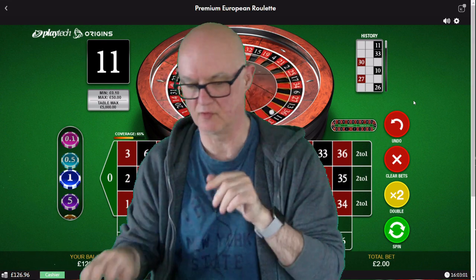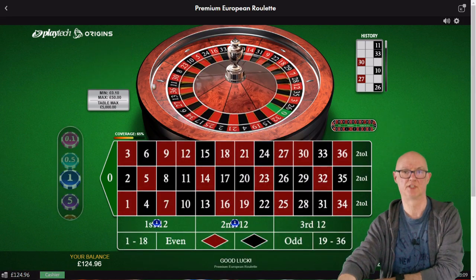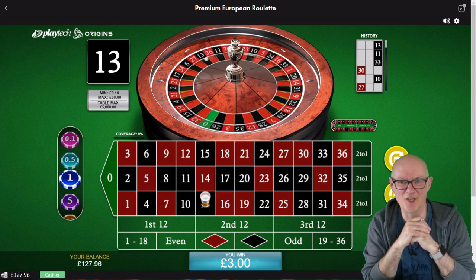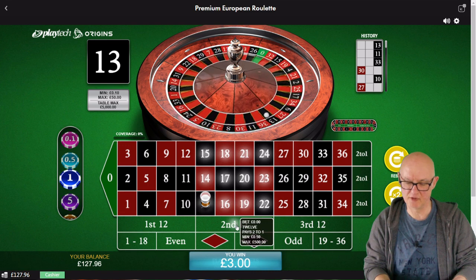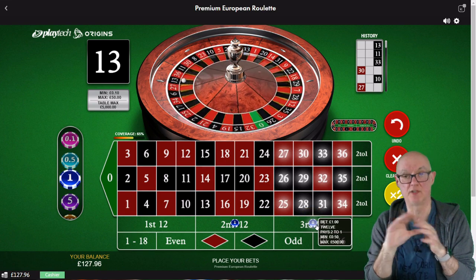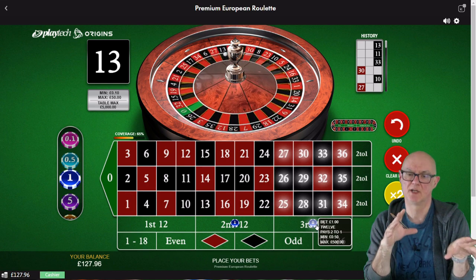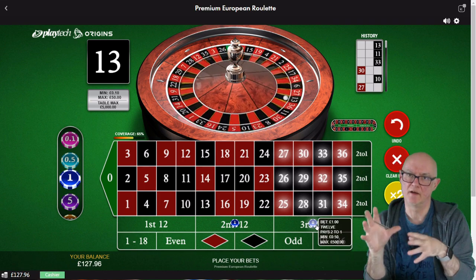We're starting at 126.96, so we've got two units on the table. We'll spin and see how we get on. 13 black, odd. You need to remember what happened on the last spin - we bet on dozens one and two, so now we're going to bet on dozens two and three. We won on the previous spin so we don't need to change our bet size. The way this system works is you increase your bet if you win and you were down on the cycle. On this cycle we were at zero, so we leave the bet exactly as it was.